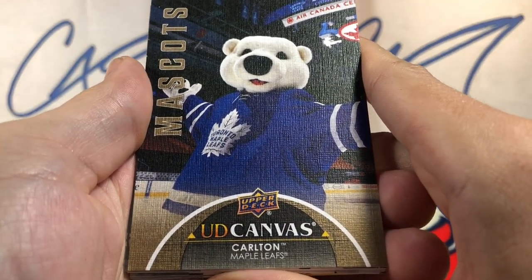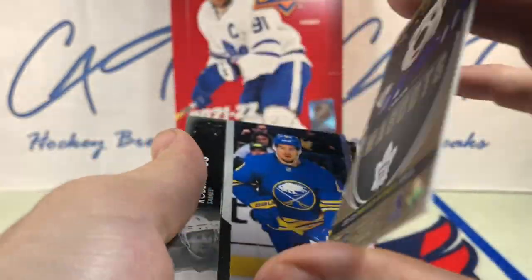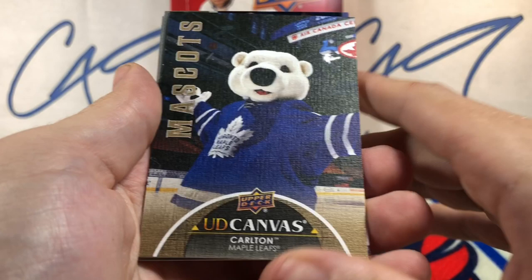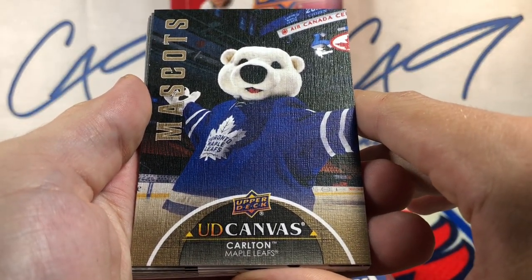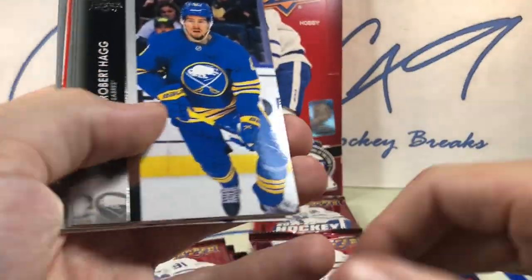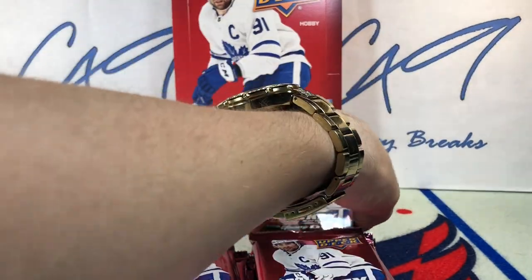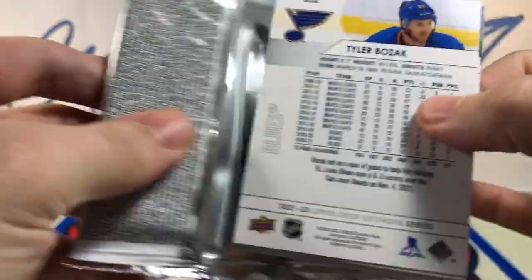Beauty canvas — it's the Toronto mascot Carlton. That's a cool-looking card. I imagine these will actually be fairly collectible for a canvas card. I feel like that might actually get you five bucks or so with somebody trying to build all the mascots — cool card there.